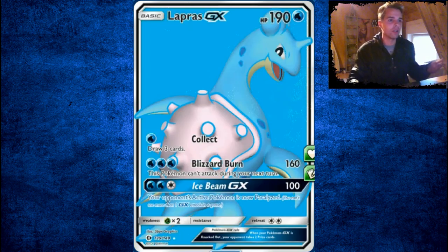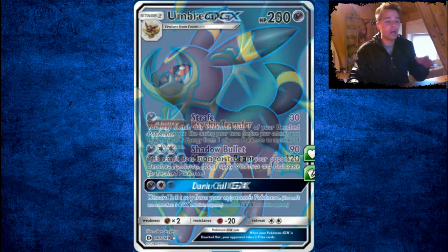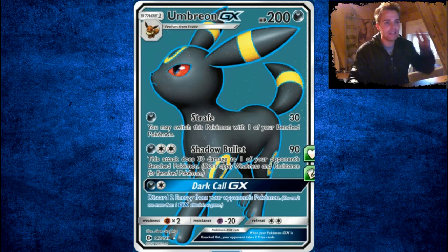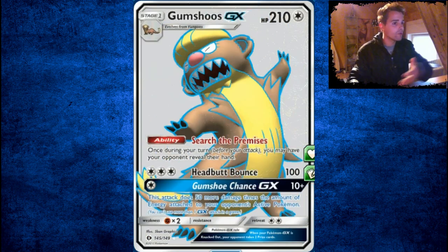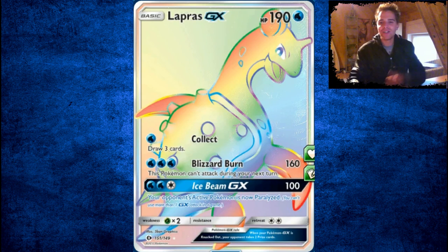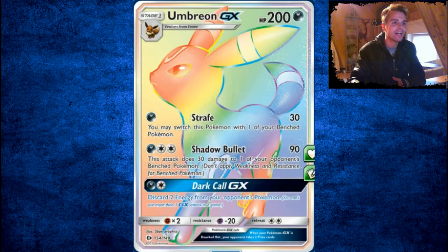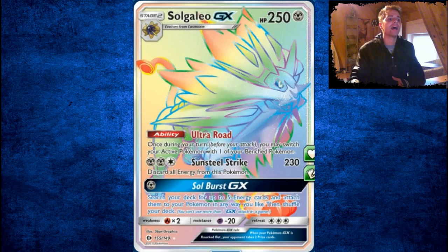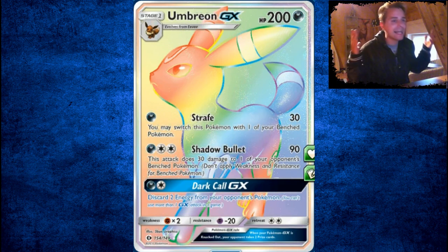Lurantis is something you definitely want to pull — great card. Lapras is also not bad. Espeon is also not bad. Lunala — there's a bunch of really great GXs. Definitely check out the Sun and Moon set. Umbreon is one of the best around. Solgaleo is also good. Tauros is good. Gumshoos is good. As you see, this set holds a really nice amount of GXs. And then the Hyper Rares — wow. These are just so beautiful. Whatever you prefer, you can make decks. Definitely get yourself some Sun and Moon packs. This set is amazing.